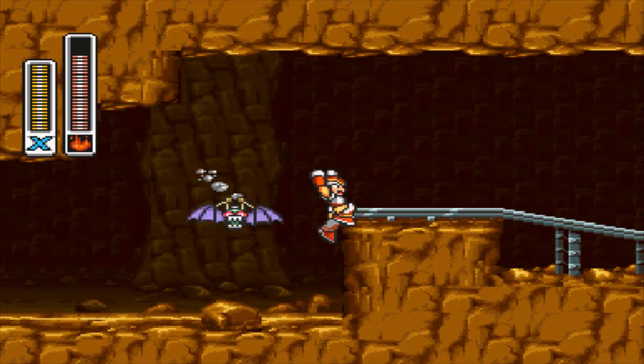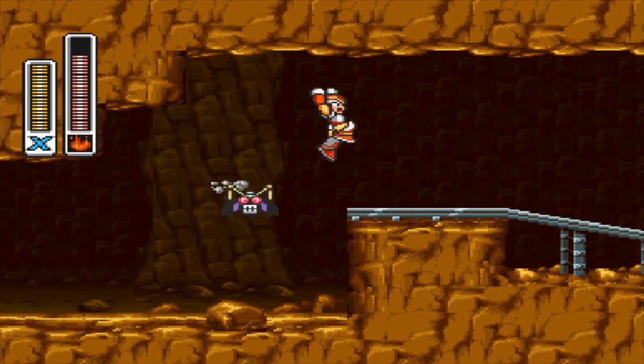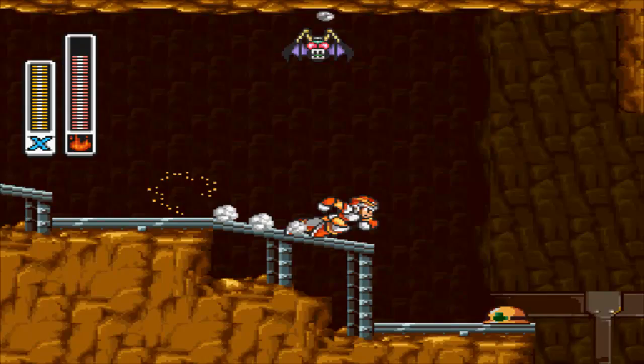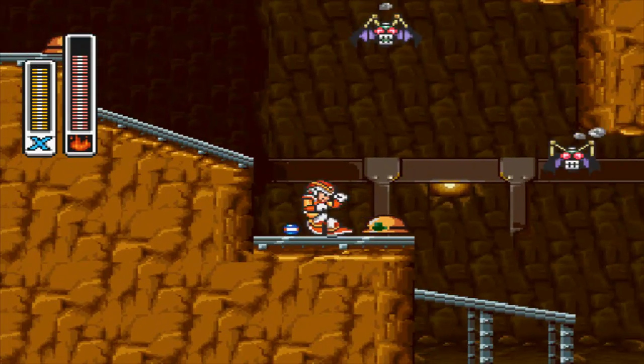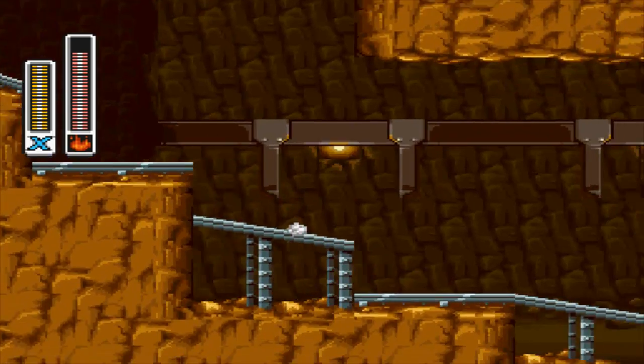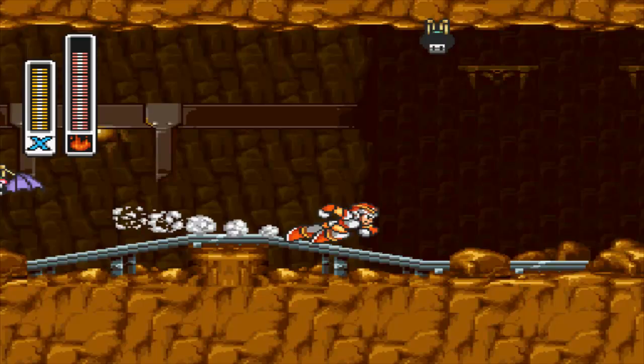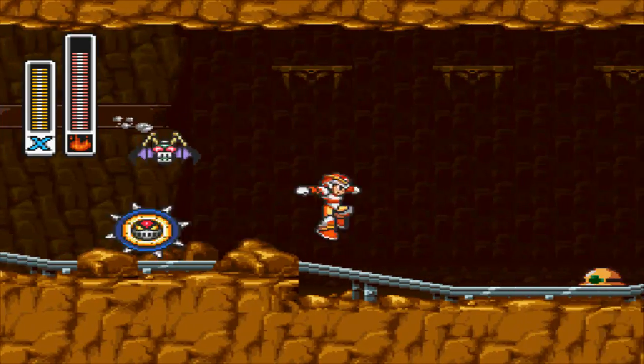Where did you come from? Stop it. Oh, they keep spawning — let's keep dashing forward. I would land on the hardhat guy. Just keep going; I'm not even going to worry about these enemies. I'm just going to keep jumping over them.